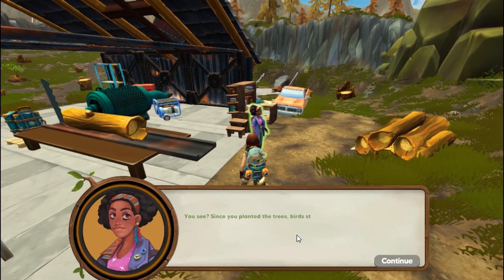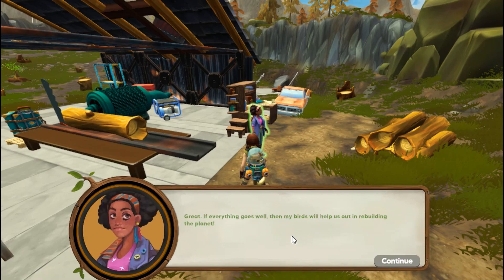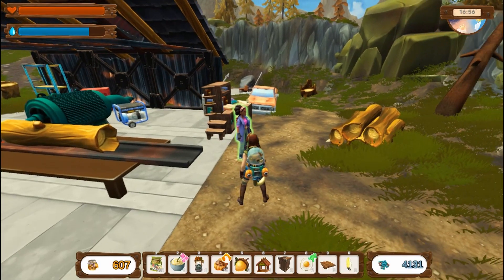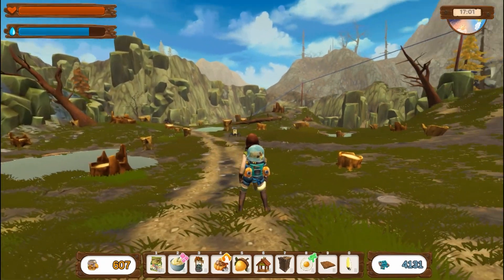Mighty oaks — yes, we planted the trees and the birds will start coming back. Now she needs to know which ones came back, so we need to help catalog the birds. She wants feathers — we might want to start on the hill where these ancient trees are still growing. Five should do the trick for now, but whenever you find more you can always return them to me and exchange them for rewards.